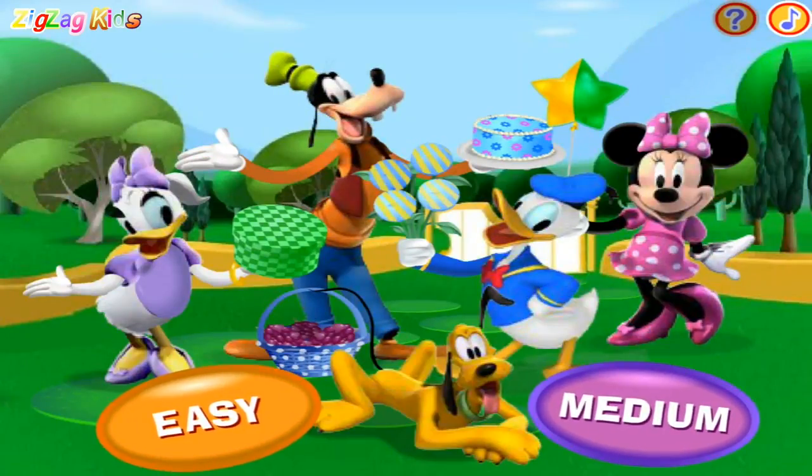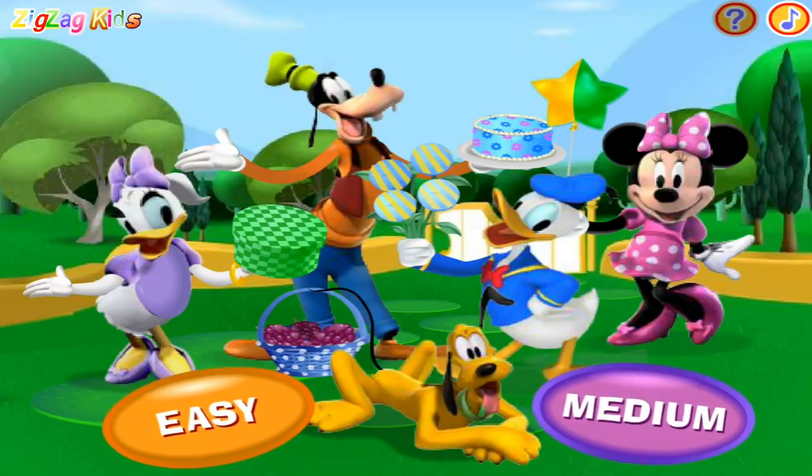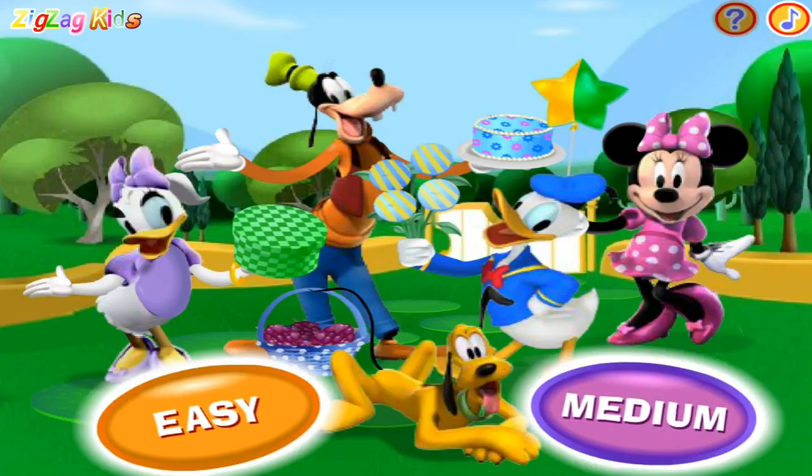And it looks like he's on his way to the clubhouse with the whole gang! You're a first-rate Mouseka Spotter! If you want to play again, just click a level button.